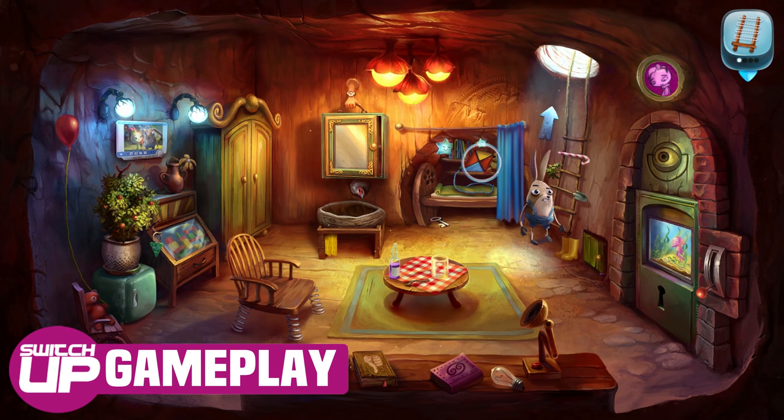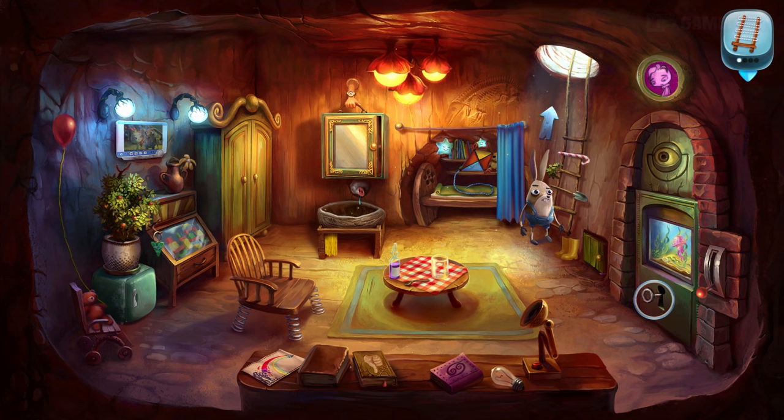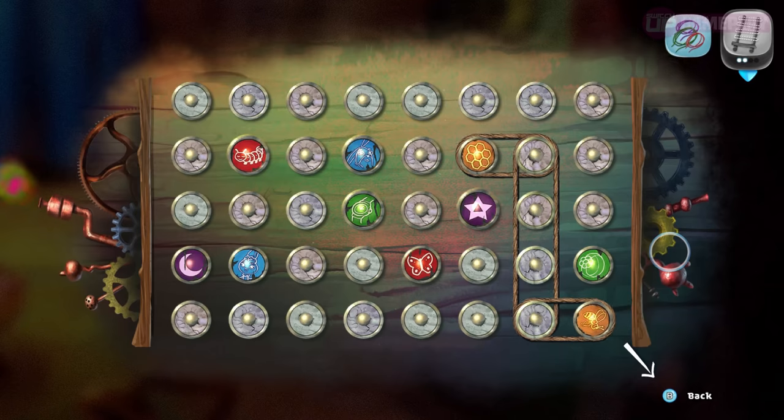In terms of gameplay, you move your cursor around the screen with the left stick and select items with A. Although the controls are simple, they manage to be cumbersome at times when trying to solve certain puzzles.